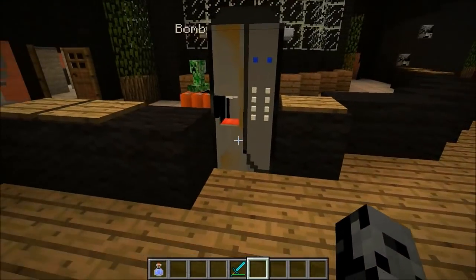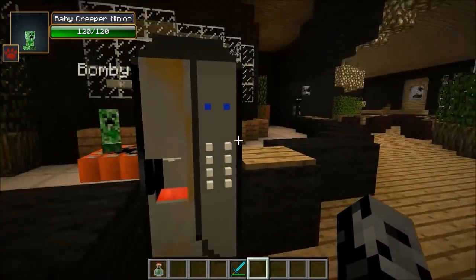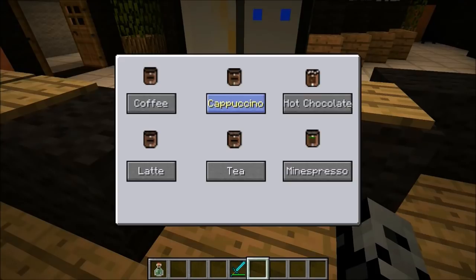And this is it right here. It looks really cool, and Bomby, as you can see, it's his little cafe right here. And in here we've got coffee, cappuccinos, hot chocolate, lattes, tea, and Minespressos, of course. So we're going to start with coffee and try all the drinks.